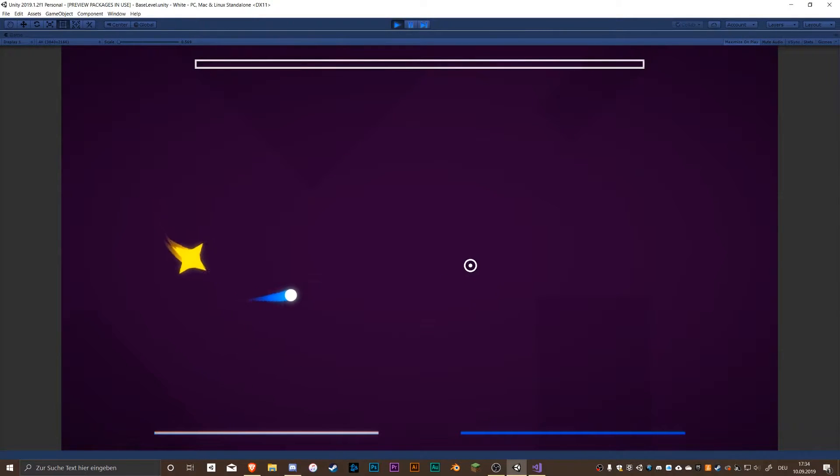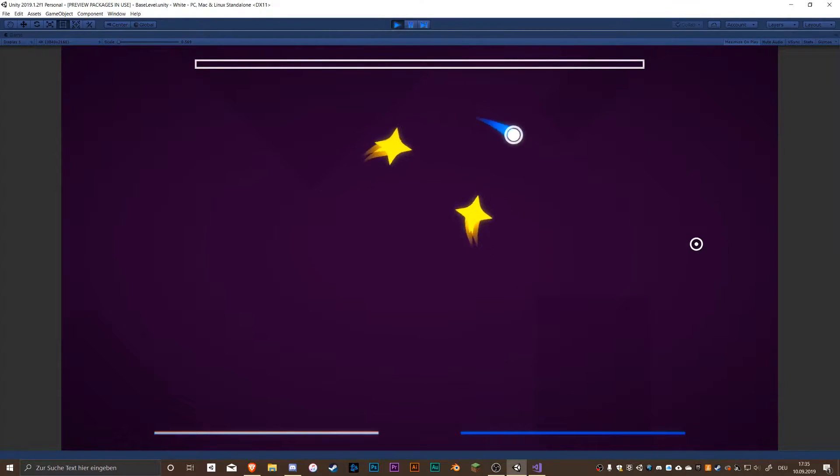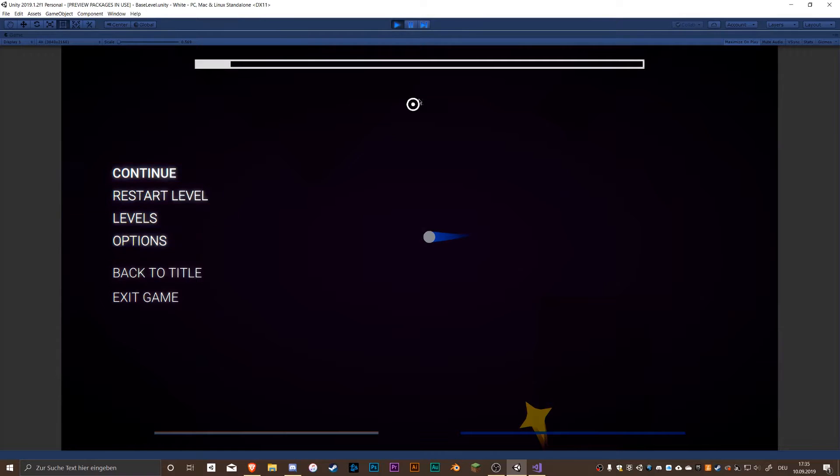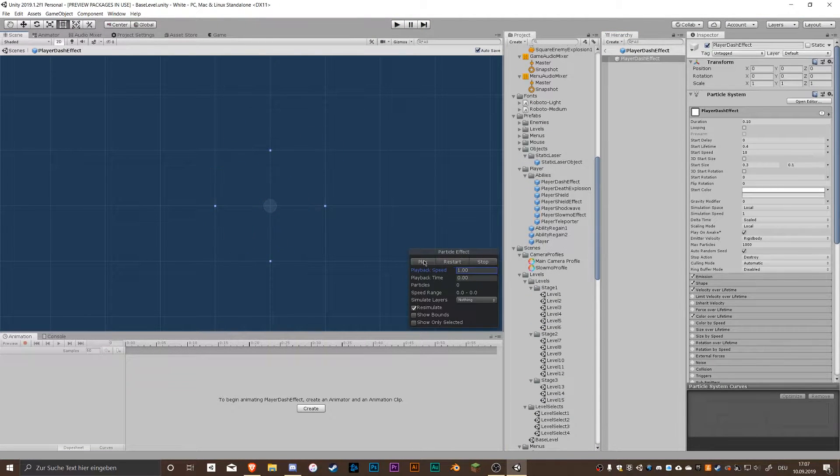First, I changed the ability effects for the dash and the shockwave. The reason for that was that I wanted to have more impact on the effects. Also, the dash effect was very ugly at first.